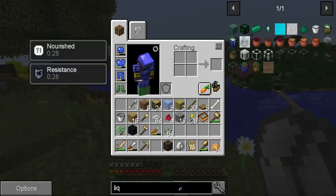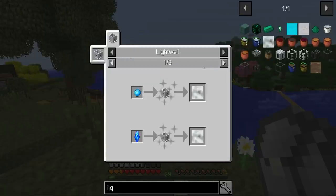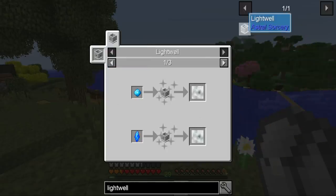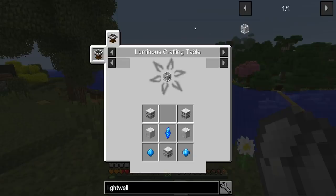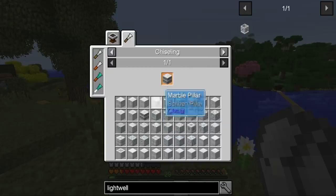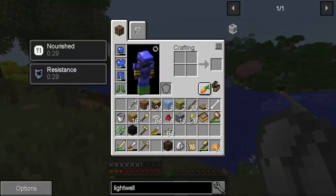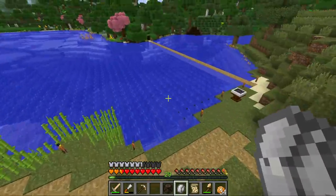Let's look at what the liquify step involves. The light well — this needs to be crafted in the luminous crafting table. We have all these ingredients because you can chisel marble. We have all of these ingredients so that's cool, but we definitely do need the ender pearl now.